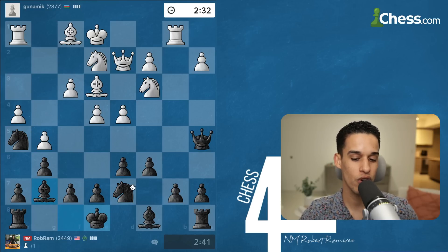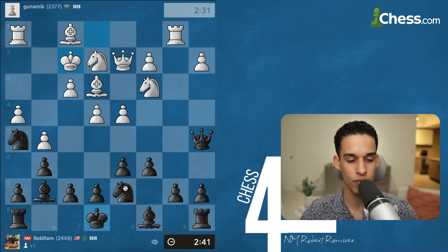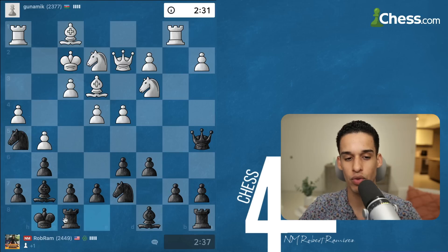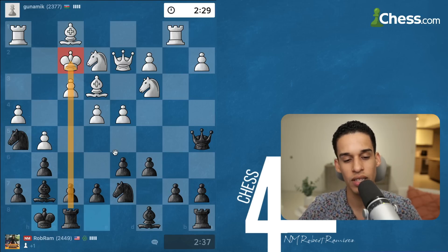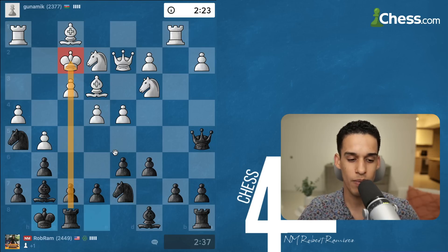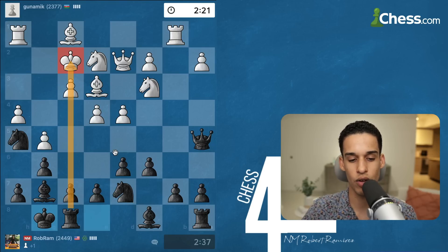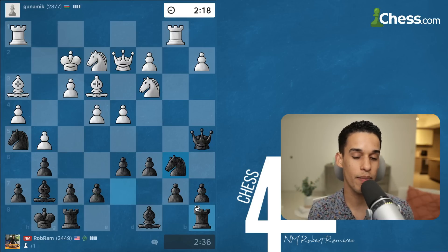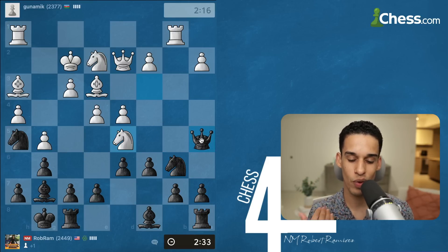I was a little concerned about bishop h3, bishop g4 — trying to remove my knight. As long as my knight is on h5 they won't be able to make a lot of progress. Now I castle, putting my rook on the same file as the king for safety. I'm comfortable here, but I know they're going to start attacking sooner or later. Knight b6 — not only opening up my bishop from c8, but I want to get to c4 as well.